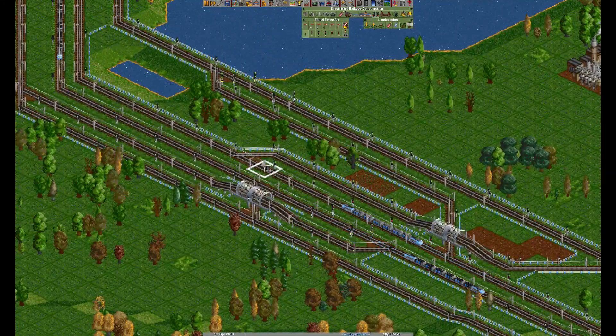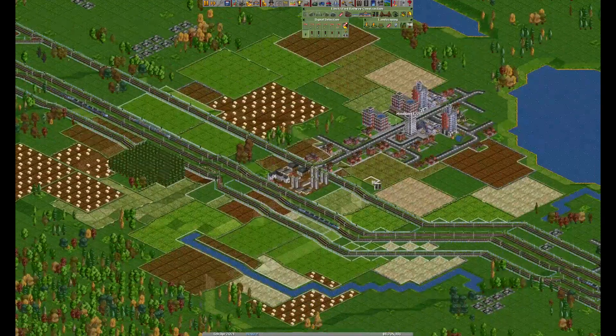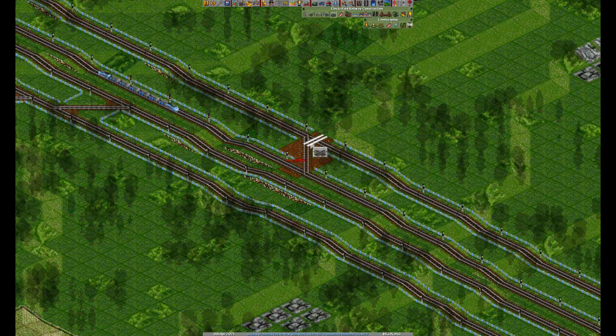Here again, two-way signals — two clicks, three clicks. And the rail where you want the trains to wait: just click once. I'm not sure if it's worth building another one here, but I guess we could.